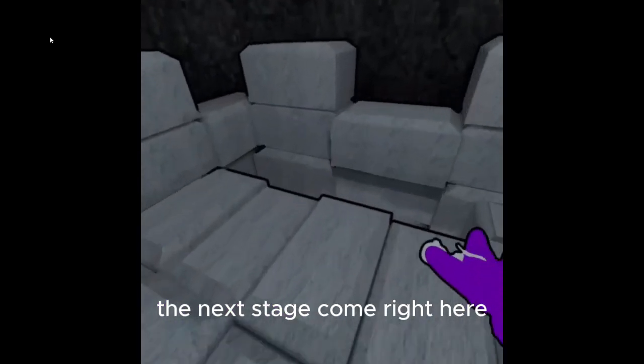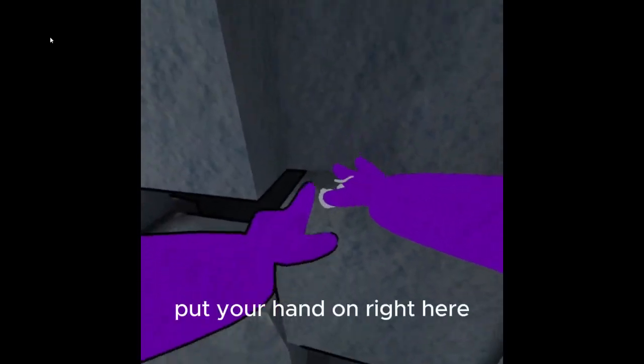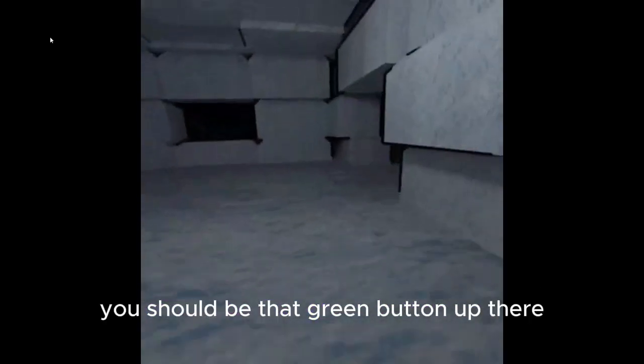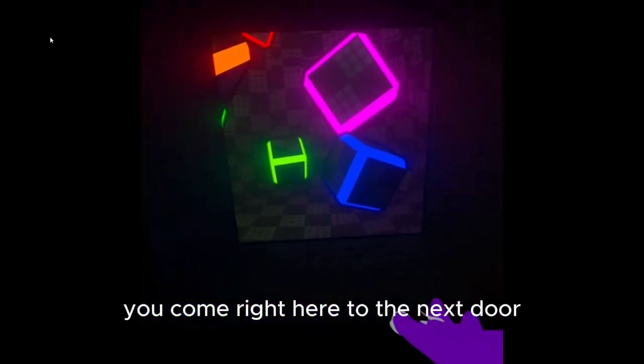Okay, so next stage you want to come right here, come in here, and the button — you want to put your hand on right here. There should be that green button up there, and then once you're done with that, you come right here, and this is the next door.